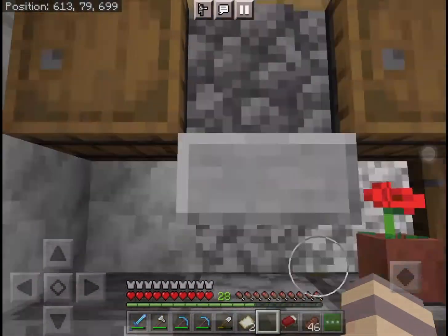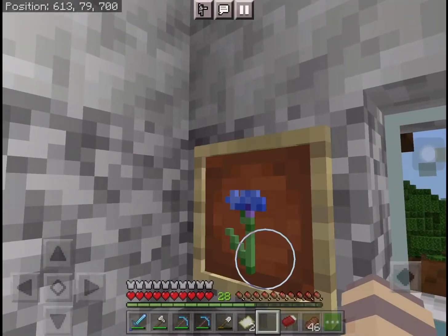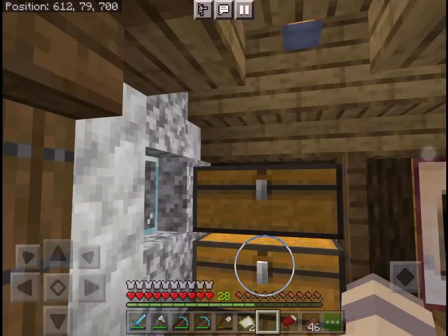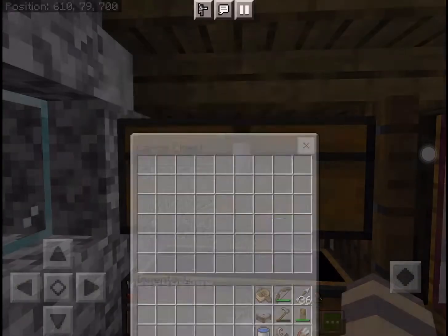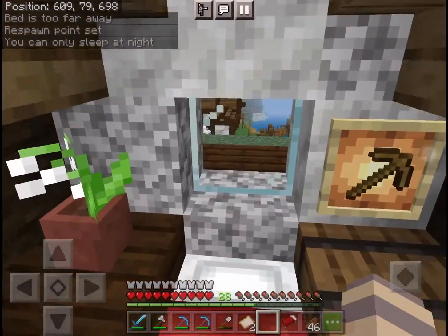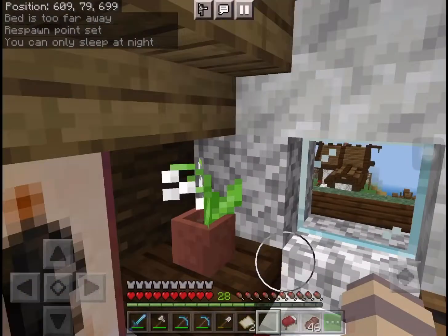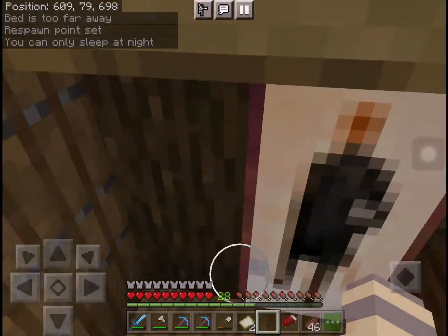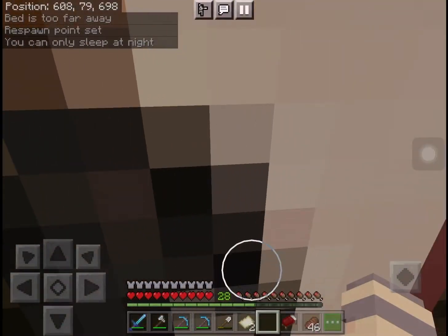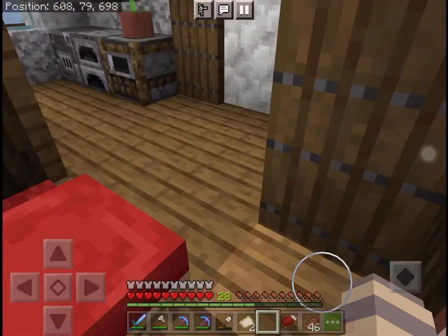Now in our starter house interior we have our furnace area, barrels, and a lovely flower inside an item frame. We also have some chests and our bed. We have our first stone pickaxe, first iron pickaxe, and first wooden pickaxe. We also have a painting and there is nothing behind this painting — even if you crouch, there's absolutely nothing behind it.